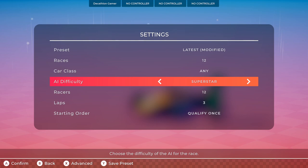That's the first look of Circuit Superstars, available on Steam now. I'm Decathlon Gamer. Thanks for tuning in. Be sure to hit that like button. I'll see you next time. Have a good one — be safe out there. Bye for now.